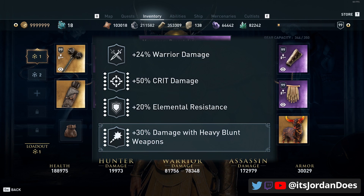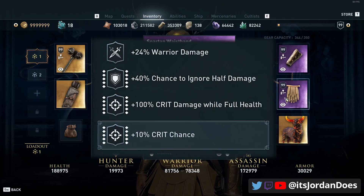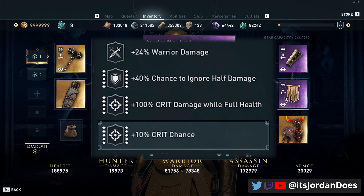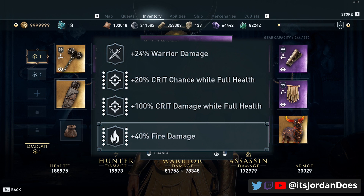On the chest we also engrave damage with heavy blunt weapons. For the waist we have warrior damage, chance to ignore half damage again, 100% crit damage at full health, and crit chance. Finally for the boots we have warrior damage, crit chance at full health, crit damage while at full health, and we engrave fire damage.